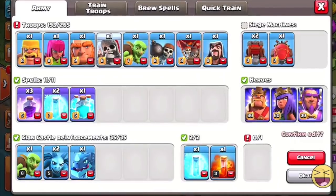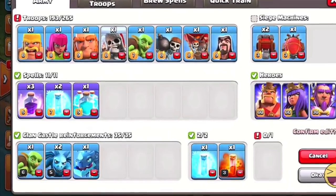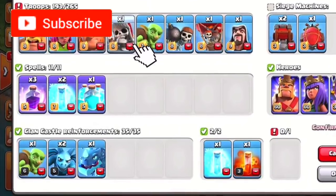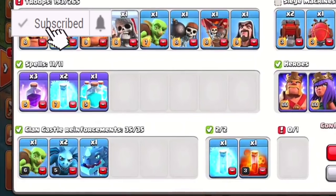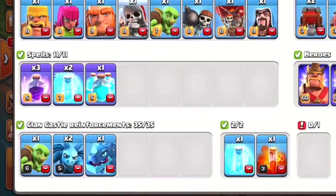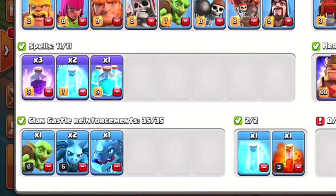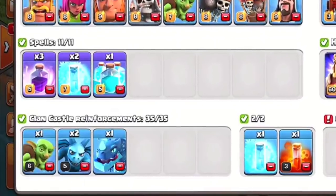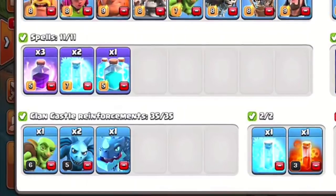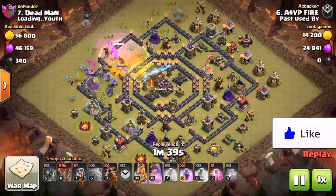There's also another leaked image regarding the housing space of this Electro Dragon. In Godson's video today, at the bottom in his clan castle he has an Electro Dragon along with two minions and one goblin. We can reasonably conclude that since he has 35 max troop space in his CC, the two minions and one goblin take up five troop space, leaving 30 space for the Electro Dragon — so the Electro Dragon will be 30 housing space.